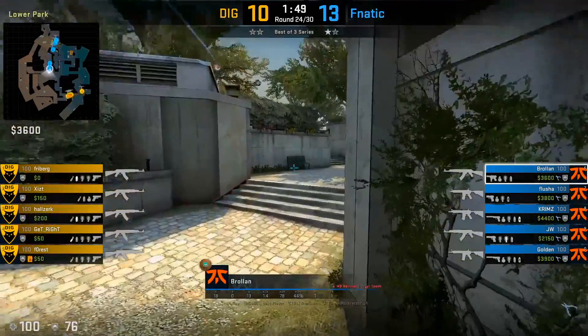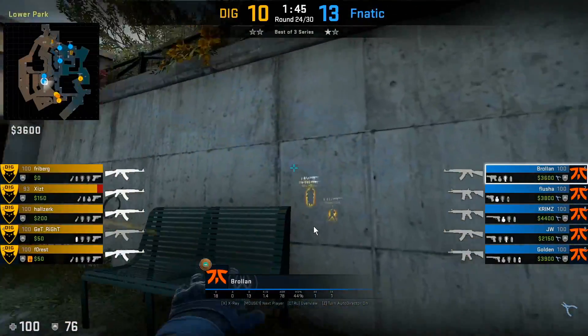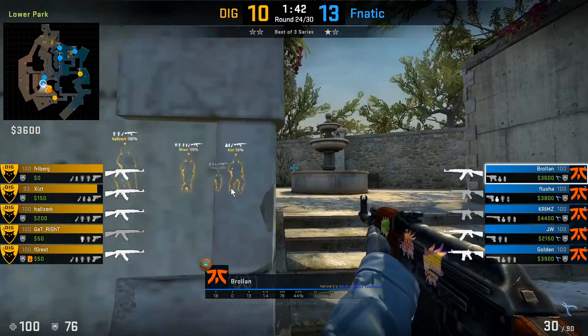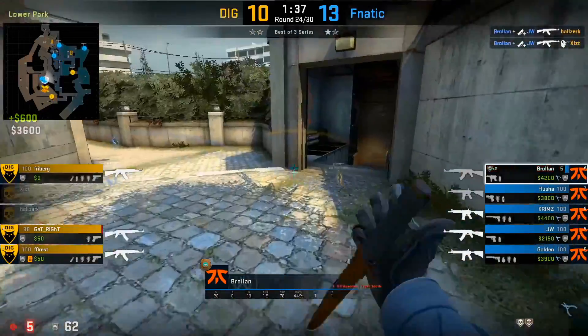Here we're gonna see an example of them getting aggressive. They throw the two molotovs and then get close towards this bench area, simply waiting to hear the footsteps of the T's as they come up towards the fountain area. Then they flash over, which allows them to fight right at this choke point to get these two kills.